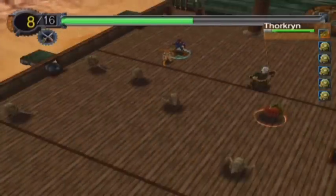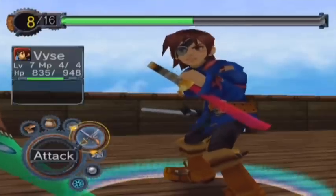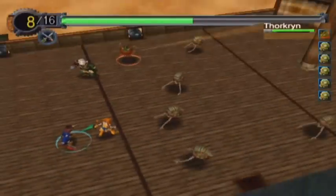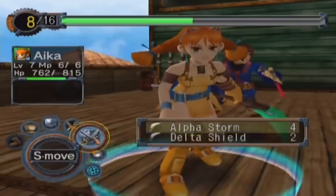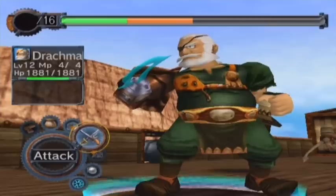One thing I didn't notice: if you look in the top right, it shows you what element they are. That gives you general info on what their weakness is. This one is blue, so they're weak to yellow. But we don't have yellow yet, so we can't really go doing that.